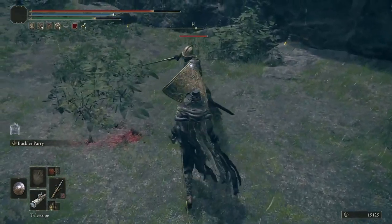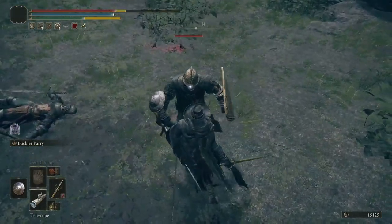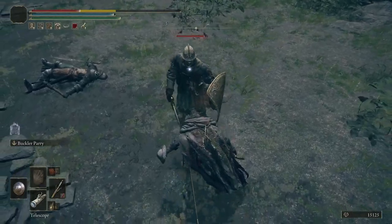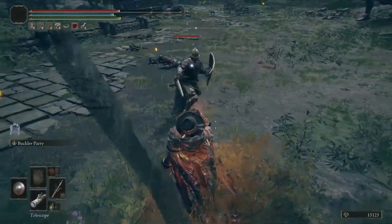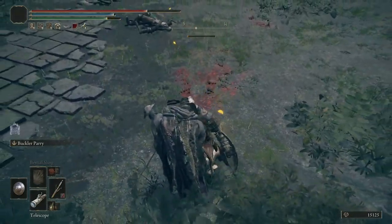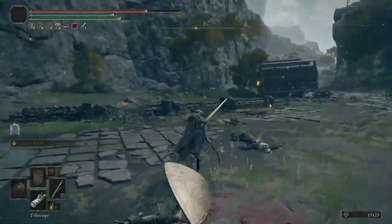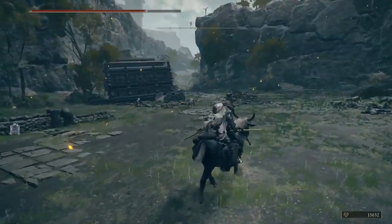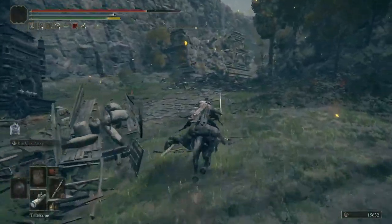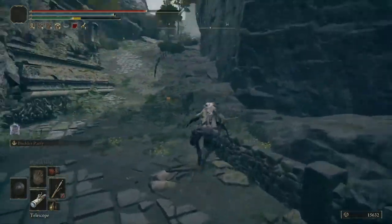Man, I'm bad at parrying. Could you imagine if I was just using a parrying dagger? It seems like such a cool build. At the back of this caravan, you can find a morning star — just don't get eaten alive by the dogs or all these Misbegotten that are just ripping these bodies apart.